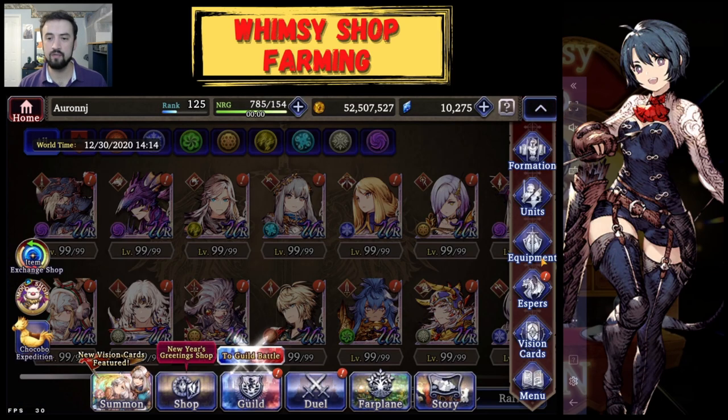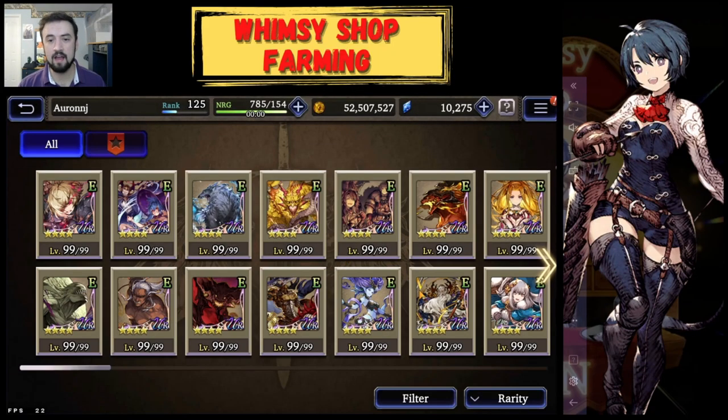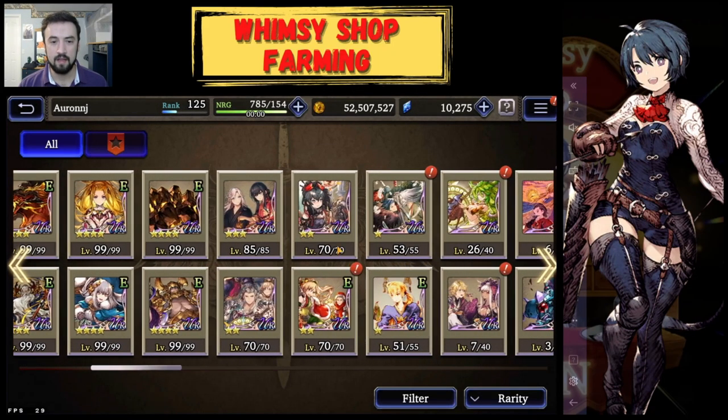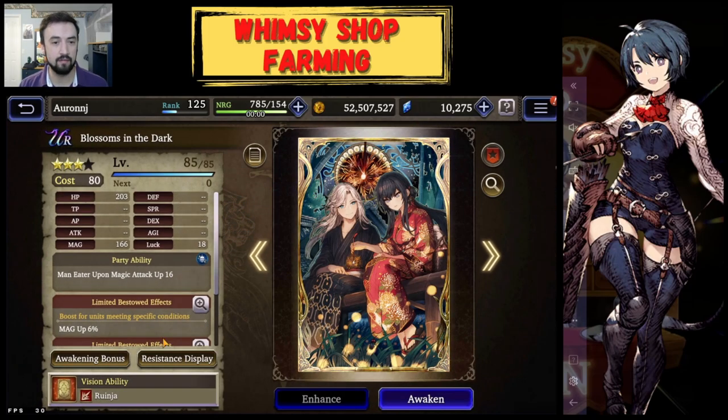Let's look at the new vision card I got today. I got Skull's vision card off of a step-up banner. I've already gotten it to level 85. There were shards in the shop, I got some coins — you get this initial influx of shards whenever you get a new thing in the game right now.